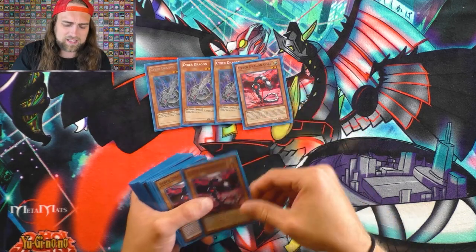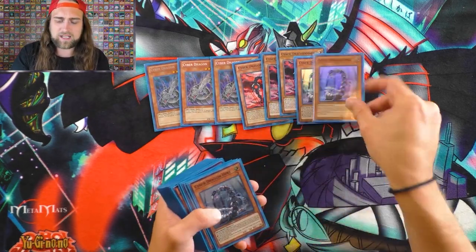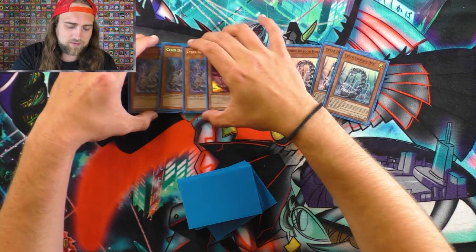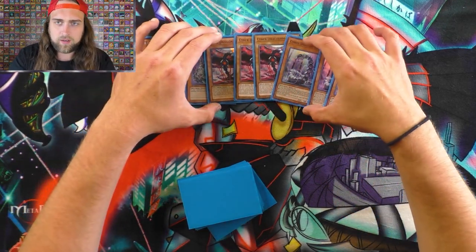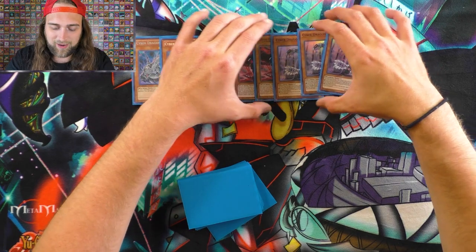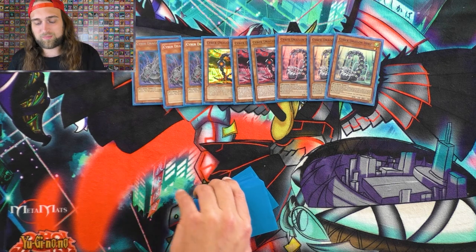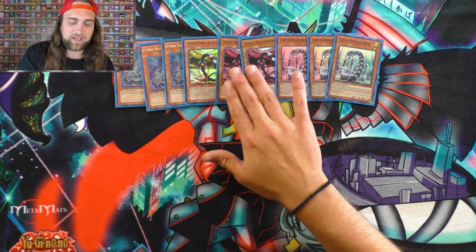3 Cyber Dragon, 3 Cyber Dragon Core, and 3 Cyber Dragon Hertz. These cards all have Cyber Dragon in the name — perfect for a Cyber Dragon deck, right? For real, this is like the best card in the deck. Cyber Dragon Core gets you a search for pretty much the whole deck. I mean, really anything.